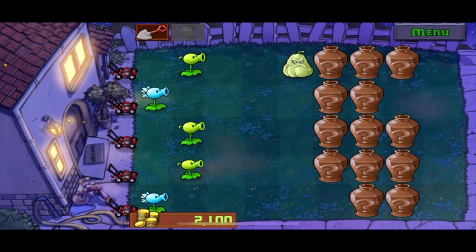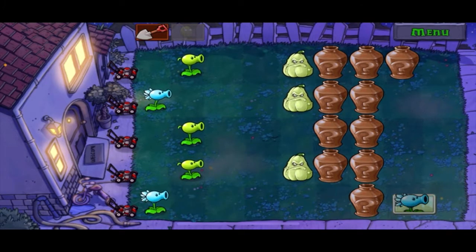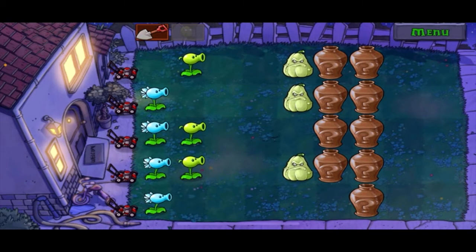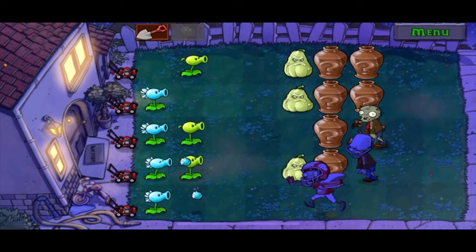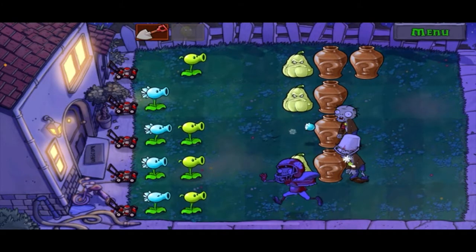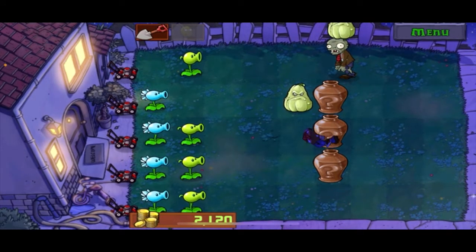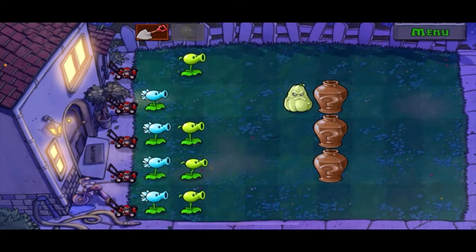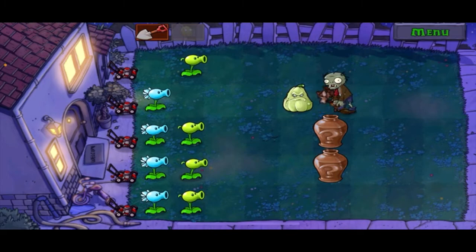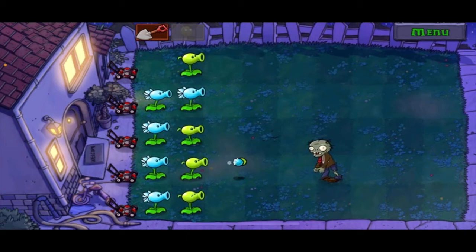I'm gonna break these first and get at least one shooter in each row. A lot of Squashes here! This is a very strong zombie — one of the strongest in the game. Let's hope we get another Squash, because otherwise we would not make it. Actually, we would because we've got the lawnmowers. There are lawnmowers on the left side — if a zombie makes it, it's like your one save: it'll kill everything in one row, which is pretty nice. But you only get it once per level in each row, so if you lose all of them, you die.